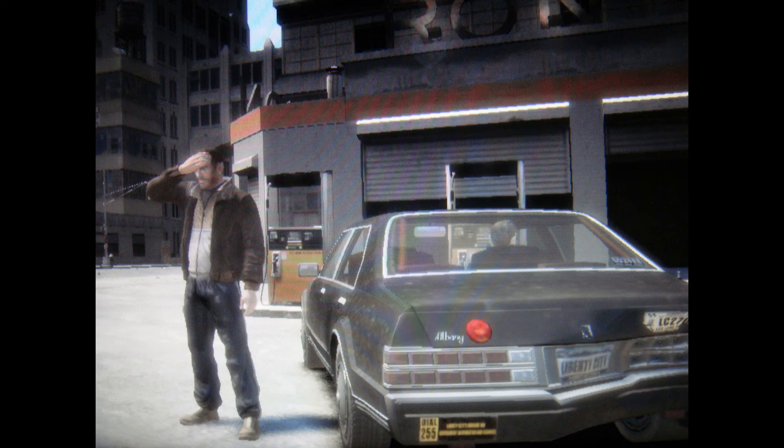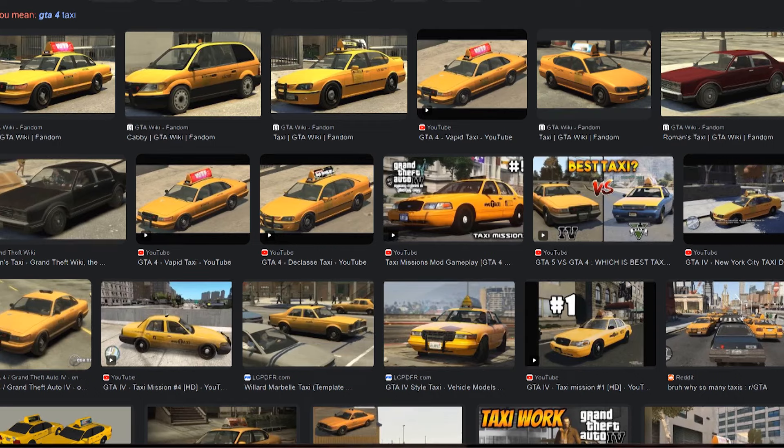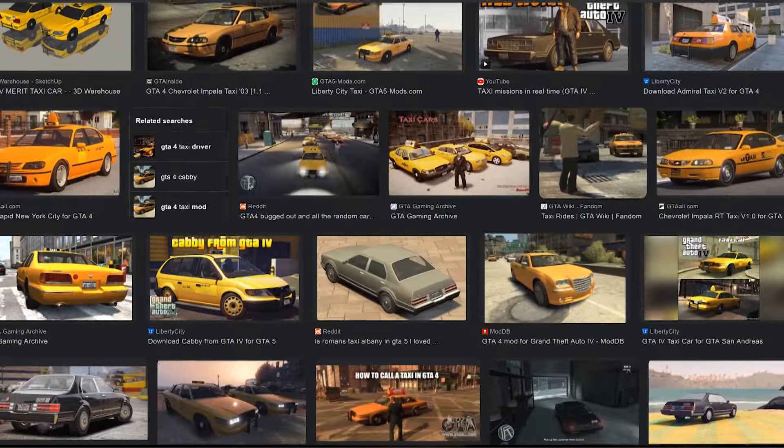While replicating Roman's taxi in GTA 4 with a 1986 Dodge Diplomat die-cast toy car, I also recreated a regular taxi from the decade prior to when the game story is set. This is what Liberty City taxis look like in the late 2000s.